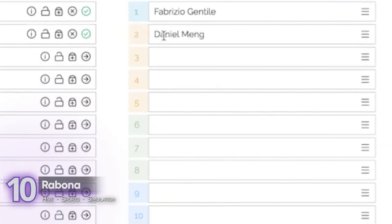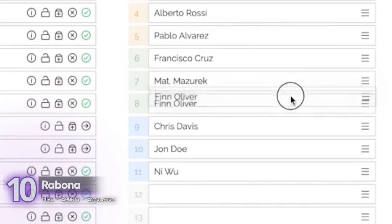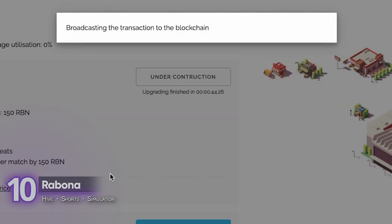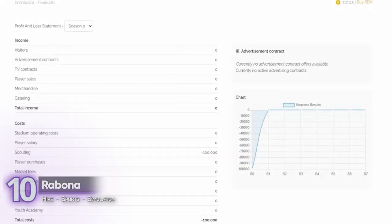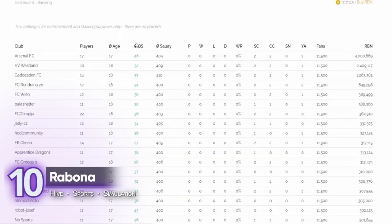Second, building your team — this means scouting, training, and trading players. And third, building and expanding your stadium. It's a complex sports simulator with a tight community of active players. You can play Rabona on any modern browser.